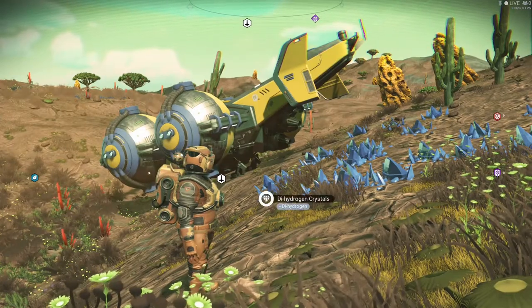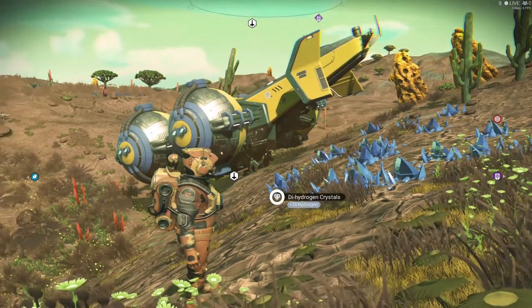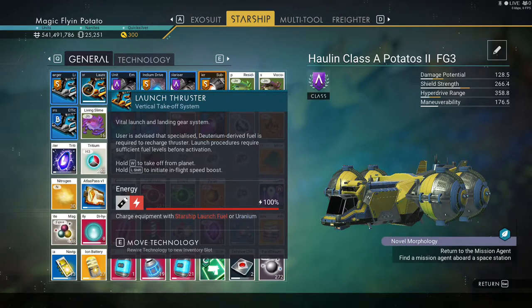In order to make it, especially early game, there are two different types of fuels that your Starship would use. If you go over to your thrusters and look down underneath the energy bar — which is the battery with the red lightning bolt and the red line — it says charge equipment with Starship launch fuel or uranium.